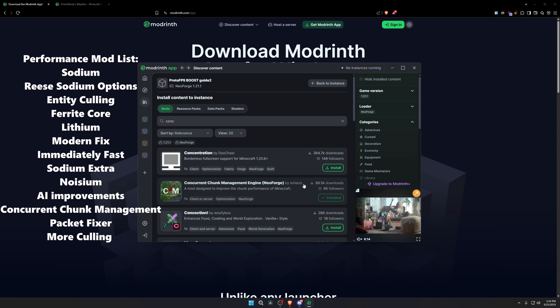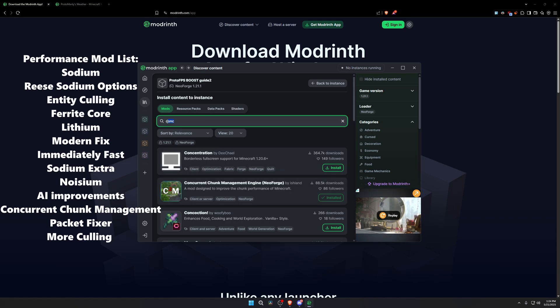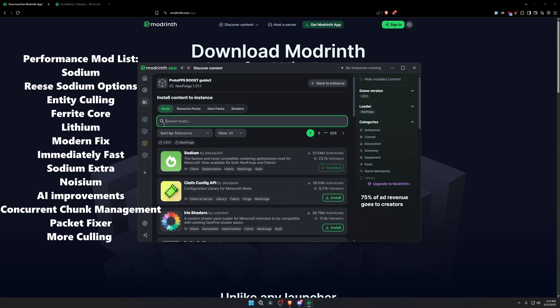We're also installing Lithium, Modern Fix, Immediately Fast, Noisy, AI Improvements, and the Concurrent Chunk Management Engine mod. Now if your CPU is running too hot — which shouldn't be the case since past issues have been fixed — you can go ahead and remove the Concurrent Chunk Management Engine mod. It helps with chunk performance, but any issues with it have now been resolved.